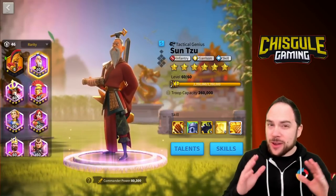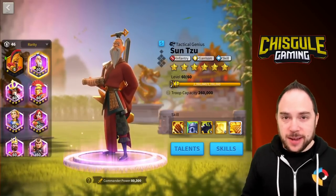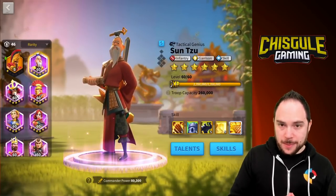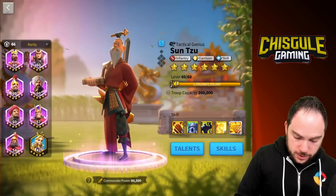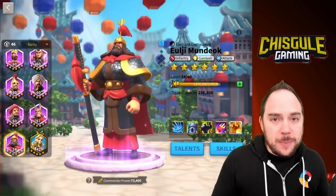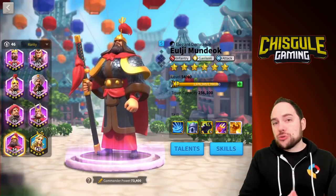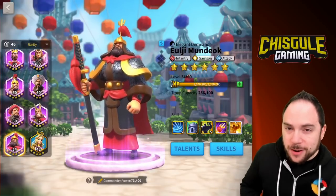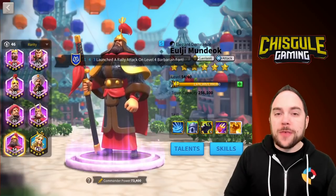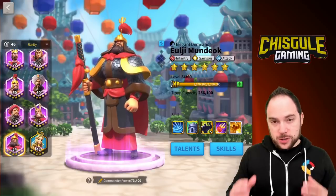Let's talk about some of the very best epic infantry pairs that you can assemble in Rise of Kingdoms. You have only a couple choices for your primary infantry commander — that includes Sun Tzu and also Ulji Mundok. You could use other commanders as a primary for full infantry, but if you are truly bringing full infantry, you're going to want one of these commanders as the primary in order to get the benefit of the infantry tree.